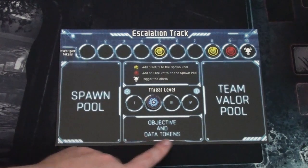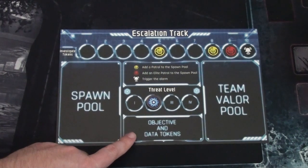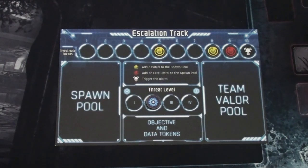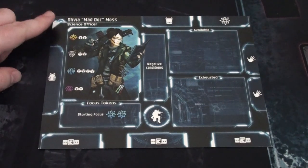There's also an objective spot and a valor pool spot. Objectives can be gathered from the board, though we won't see them this playthrough. The team valor pool gives bonuses for doing impressive things. This is one of the player dashboards — this is Olivia, Mad Doc Moss, the science officer, as indicated in the top left corner.